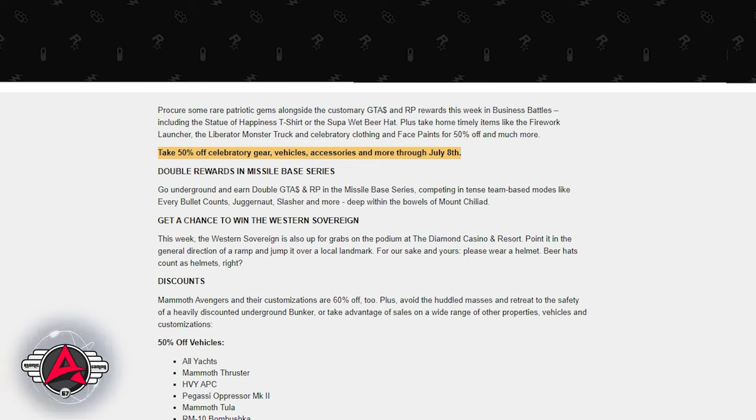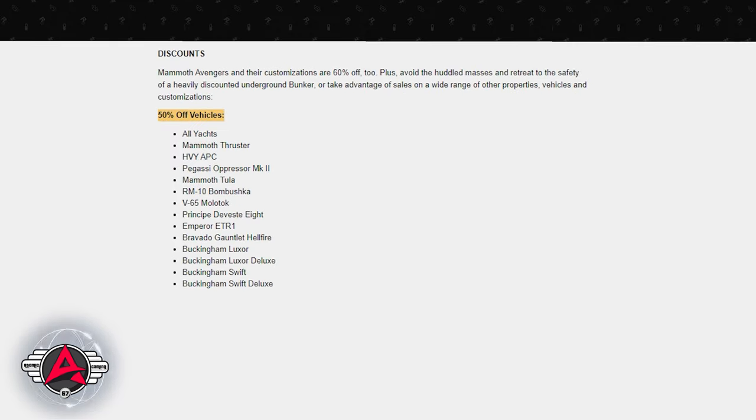Take 50% off 4th of July themed celebratory gear, vehicles, accessories and more through July 8th. What vehicles are 50% off? Well, here's a whole list for you to peruse on your own — there's something in here for everybody. But there's one particular item I'd really like to focus on, and that's the Pegasi Oppressor Mark II.